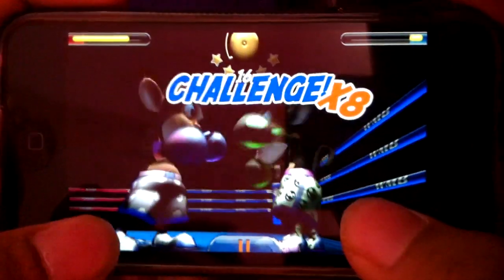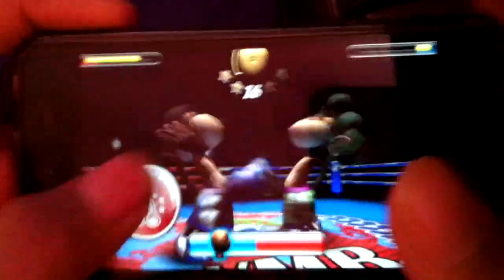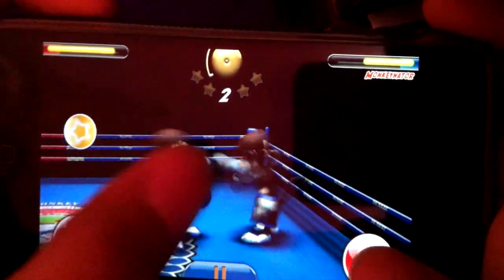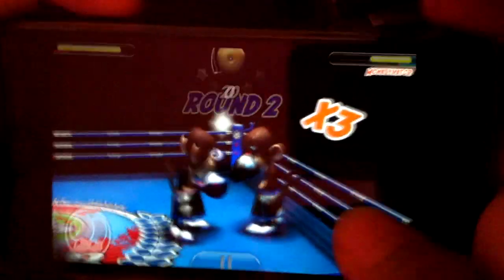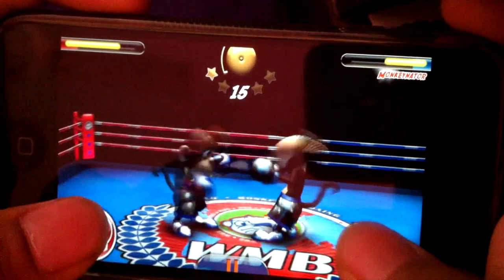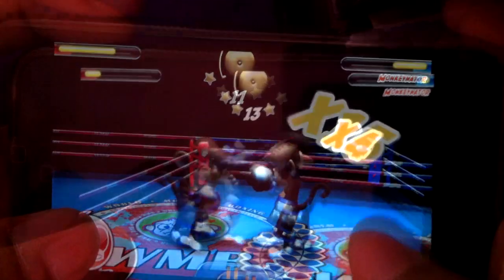There are also special moves, like a spin move — if you keep turning it will knock your opponent. As you just saw, it knocked me out because I wasn't fast enough. Then there are stars which come out, and you have to tap on the stars to knock out the other person with harsh damage. These are the two special moves they brought in to make it a better game.